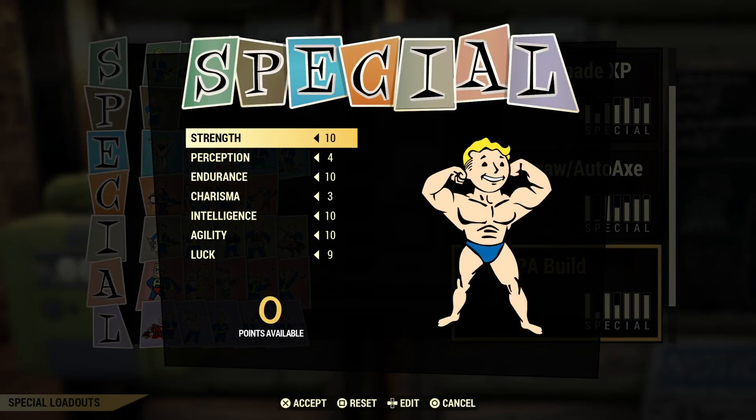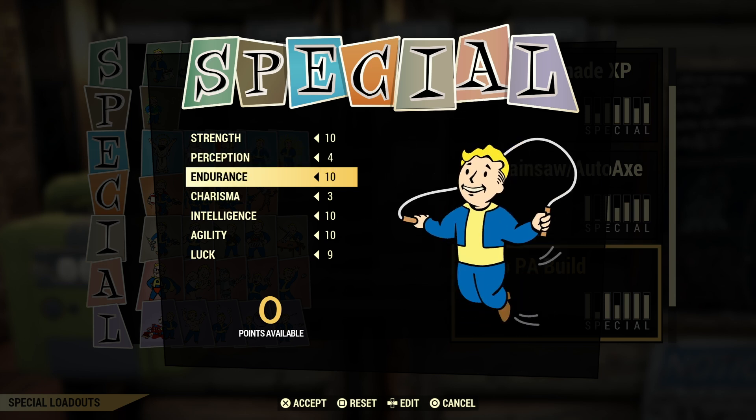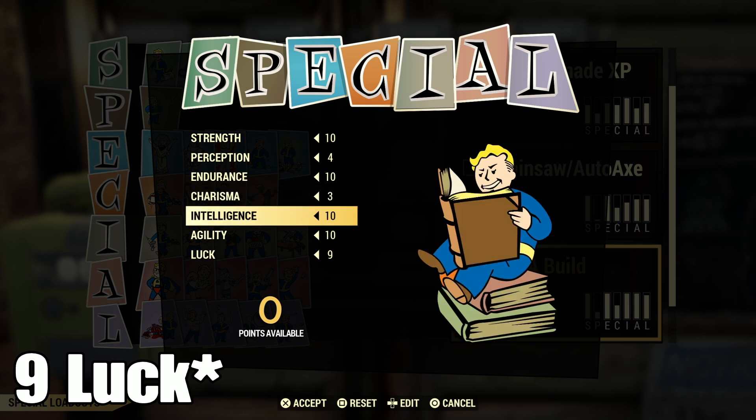You need 10 Strength, 4 Perception, 10 Endurance, 3 Charisma, 10 Intelligence, 10 Agility, and 10 Luck. You're also going to need legendary perk cards, which I'm going to get into.